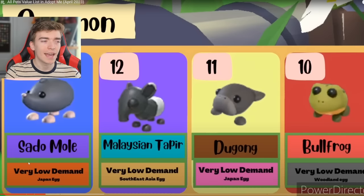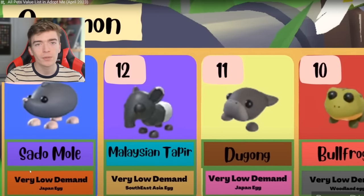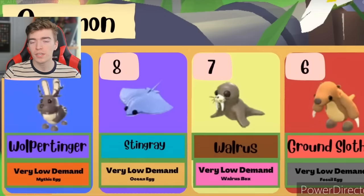Next is a sad o'mole — I have barely seen any of those in the game. I don't think I've seen any of these as a neon or a mega neon. Let me know if you've ever seen any of these. I didn't even know Adopt Me had a dugong. Up next is the wool pettinga — still a pretty funny pet. Then a stingray, a walrus, and a ground sloth. I actually don't know what the rarest common is going to be. See if you guys can predict what the rarest legendary will be too. All of this information is based off of the audience's input.